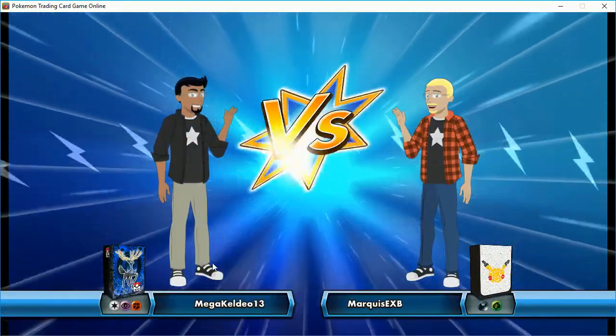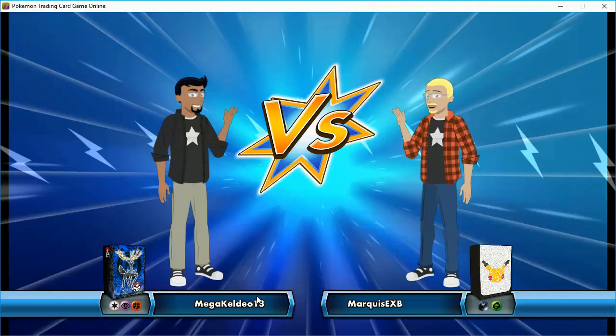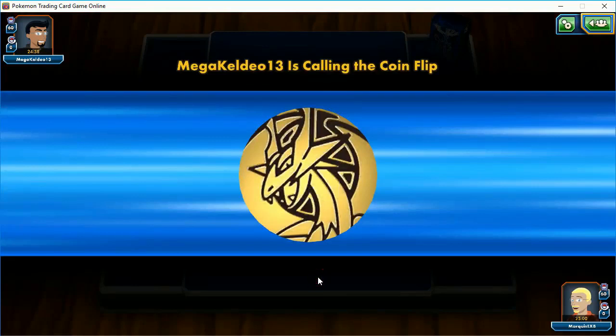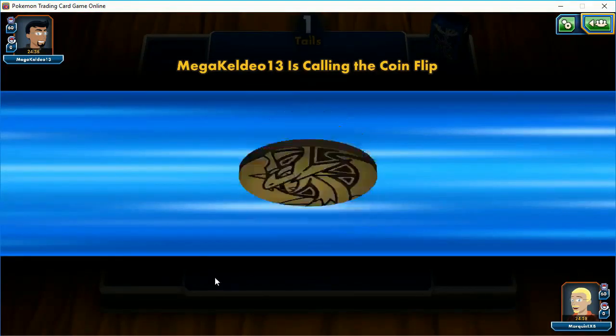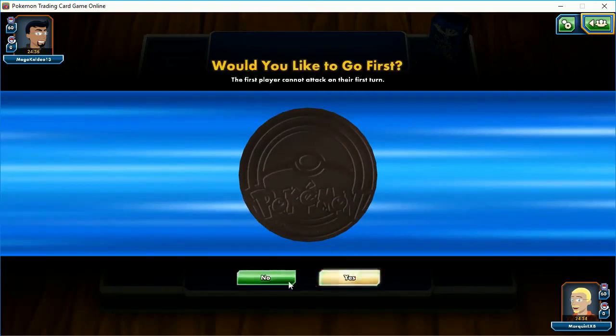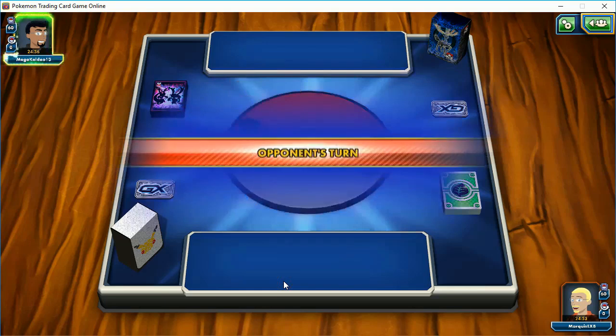And we're back. Not a good start — we just got blown out of the water by Vileplume. Obviously that is going to be a weakness for us, having so many item cards. Nothing I could do there — no Double Colorless energy to even attack. What we really needed was getting more Pokemon out, getting our Level Balls. I'm going to let my opponent go first again — hopefully not a mistake this time. Let's see what my opponent has this game.